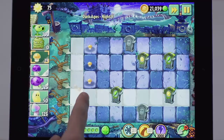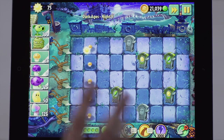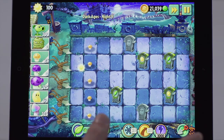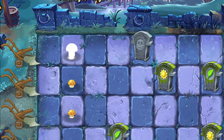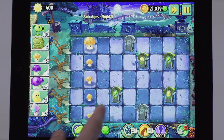So the first plant that I want to show you is the Sunshroom. It's actually cheaper than the Sunflower or the Twin Sunflower, and it goes through three stages of growth. First, it starts really small and it goes into adulthood. We should mention also that we are cheating a little bit here just to be able to show you all the plants in this level.